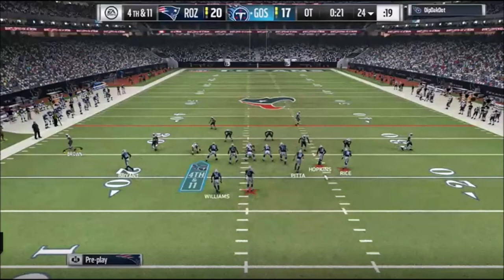Now if you know Skimbo, if you've watched him in the past, basically what he likes to do is run DB Fire 2 Press stock. So he'll blitz both outside corners, he'll spy this defensive tackle, and then he'll user, say, this linebacker, but everything else is stock. So vertical hook, you got 2 deep zones, cover 2 shell, and then soft squats on the outside. So if you're Ghost, that's basically what I'd be looking for.